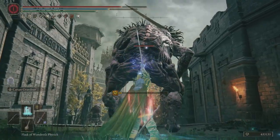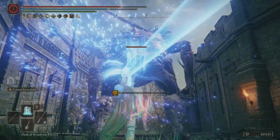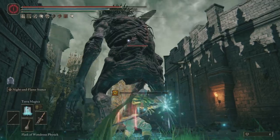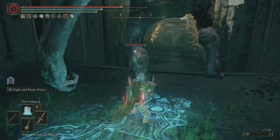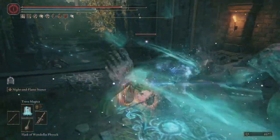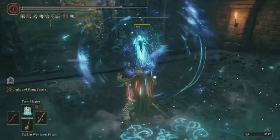Even builds that already have the Jellyfish Shield used in them, you can stretch it further, because now you can replace that Jellyfish with something else and still get another Jellyfish Shield on top of that. So every build, minimum, is 20% stronger now that this glitch is active.